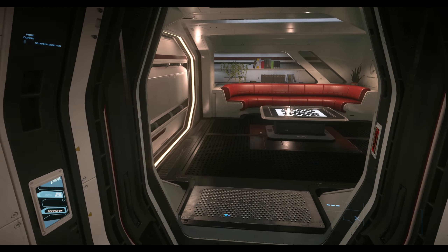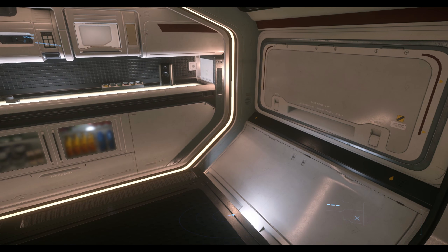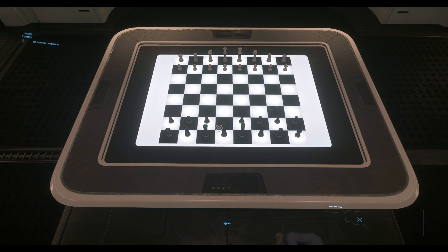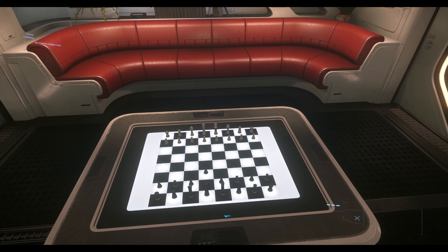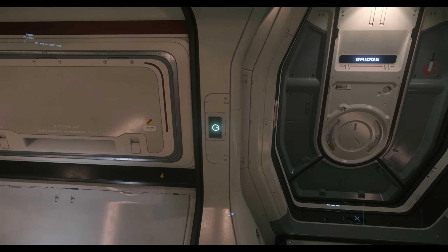We'll start off in the rec area where you have a couch, a chess board, a bar, microwave, coffee center, refrigerator, freezer — whatever you may need. The chess board is functional and you can actually beat people at chess, which is hilarious — a great way to spend time in quantum travel, come play chess against your friends.